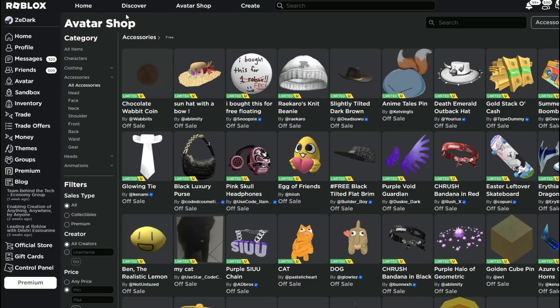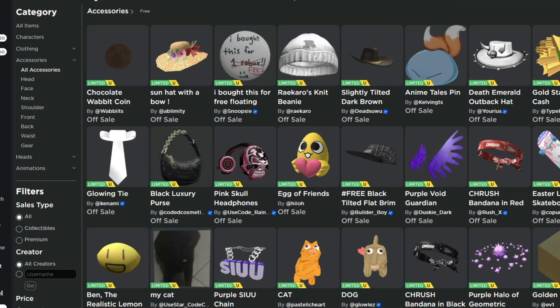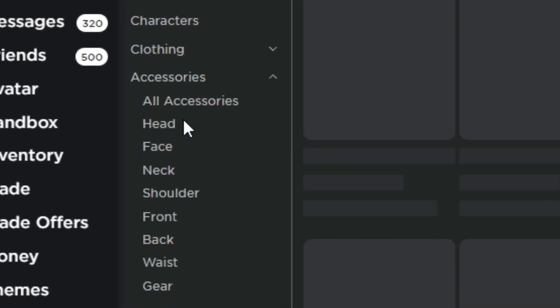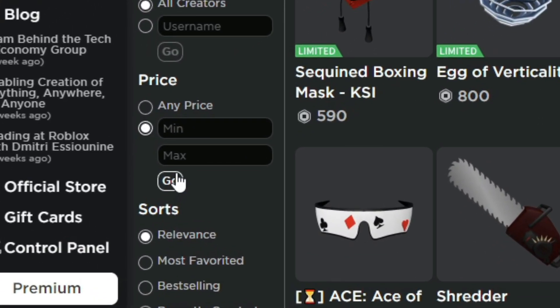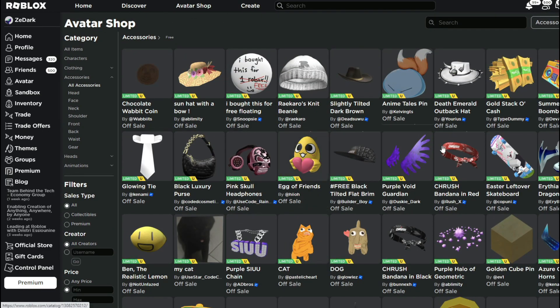Right now I'm on the page where you can see all these limiteds when they first get released. To snipe them, go to that page, click accessories, then all accessories, then click minimum and maximum price and click go. You'll be under recently created, and you can see all of the recent free limiteds uploaded to the platform so you can easily snipe them.